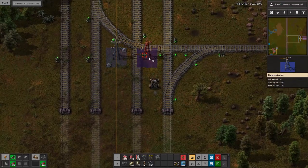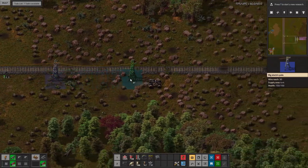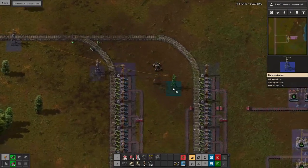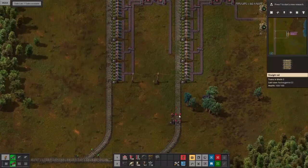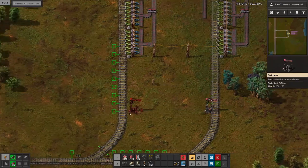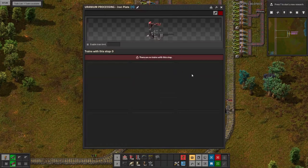I'll bring power in here, drive all alongside it. Those two are connected. Let's add our train station and name it — this is going to be 'Uranium Processing.' And then this is also going to be 'Uranium Processing' but this one is going to be 'Iron Plate.'